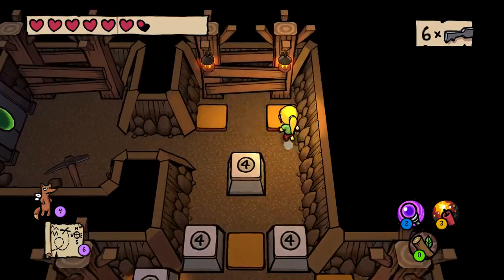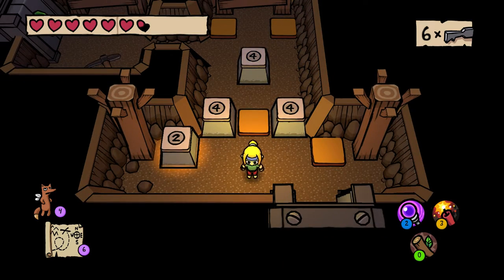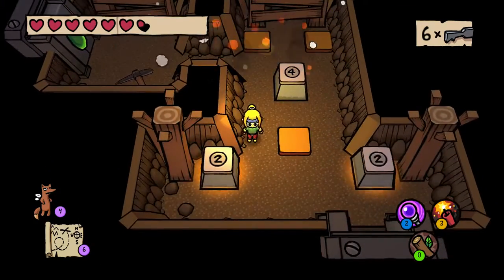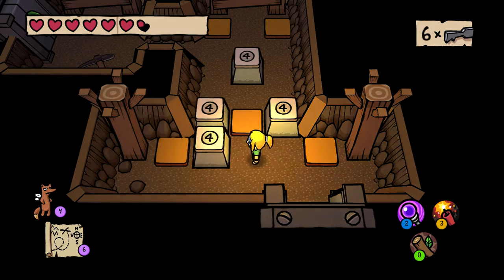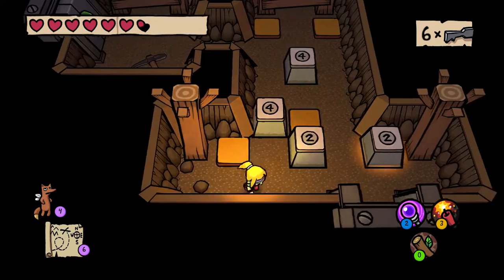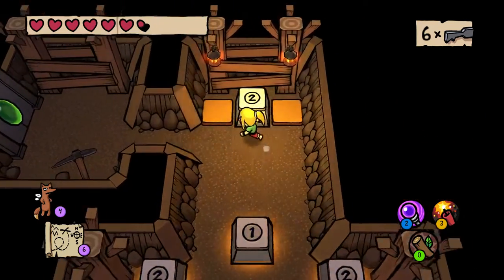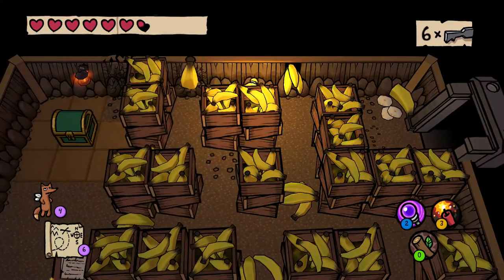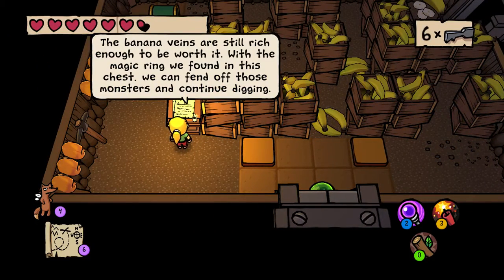These two blocks at the bottom can't go on these two blocks at the top, can they? Because it's barely too far away — they explode at that point. So you do this so you can get by, and then the puzzle's easy from there. A little maze taking advantage of the third-person camera. Banana veins are still rich enough to be worth it.